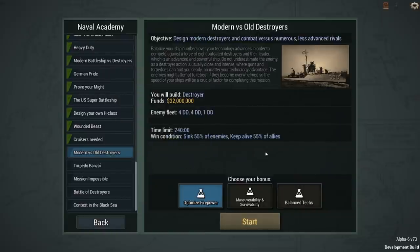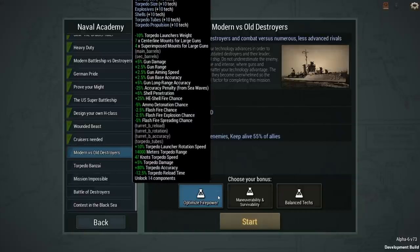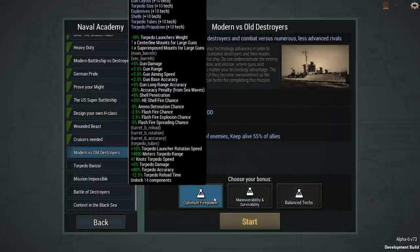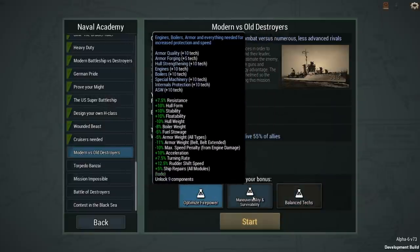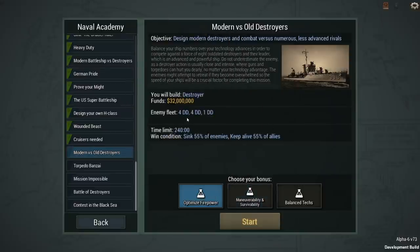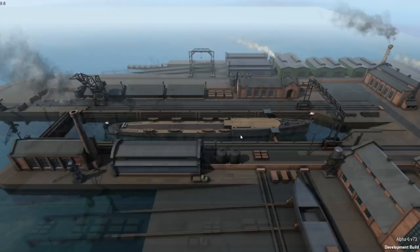The objective is to design modern destroyers and combat versus numerous less advanced rivals. We have the option to optimize firepower, maneuverability, and survivability, or balanced techs. I think we're going to go with optimizing firepower. The enemy fleet has 9 destroyers and we need to sink at least 55% — so 5 of them — while keeping alive 55% of allies. Seems simple enough.